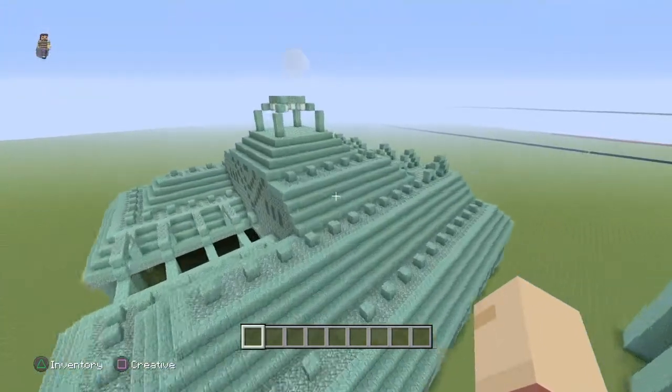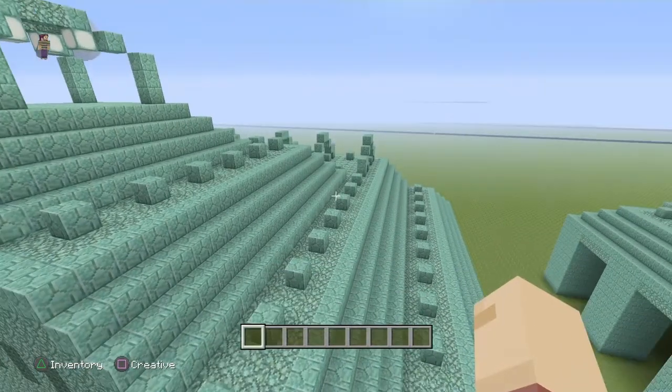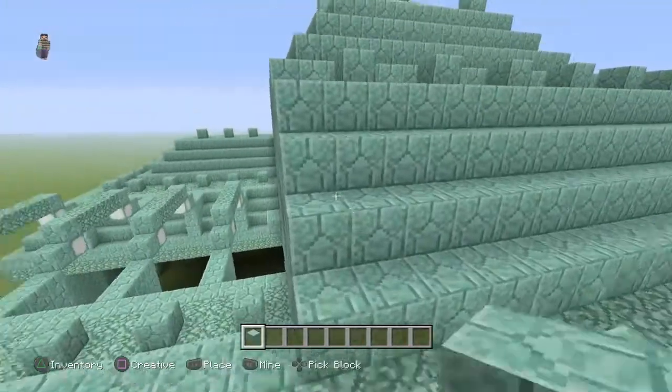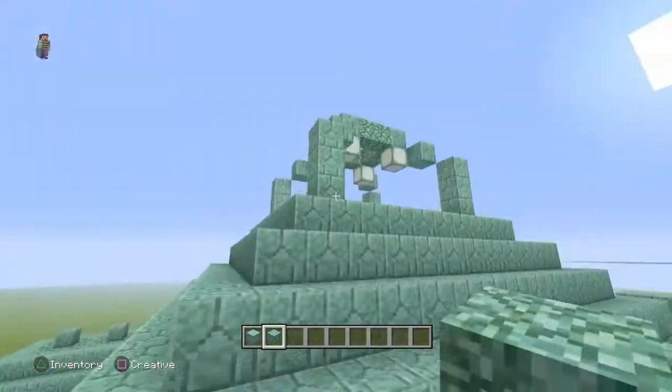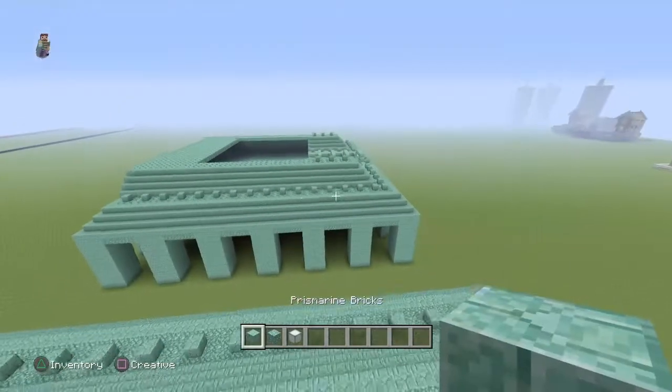Today we're going to be doing this part here, also the back part, adding in those little finishing extra designs and features. Once again we're going to need just a few materials — really it's just ocean monument basic stuff: some sea lanterns, the prismarine, and the prismarine blocks.